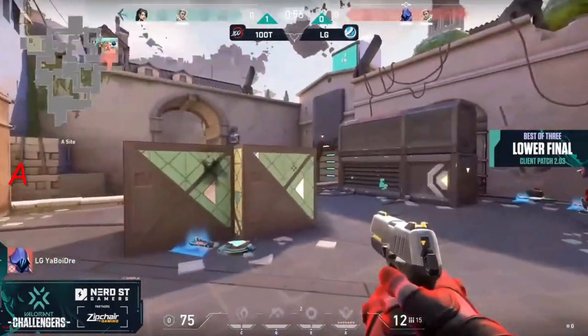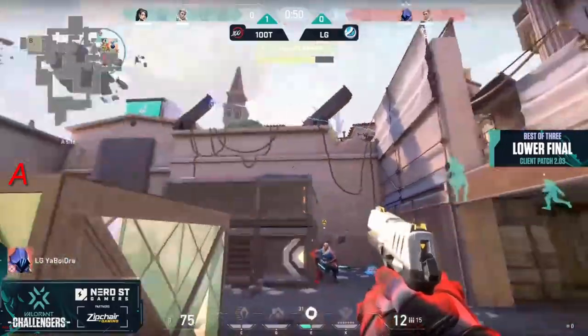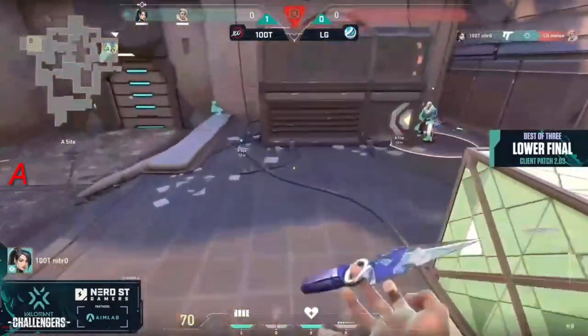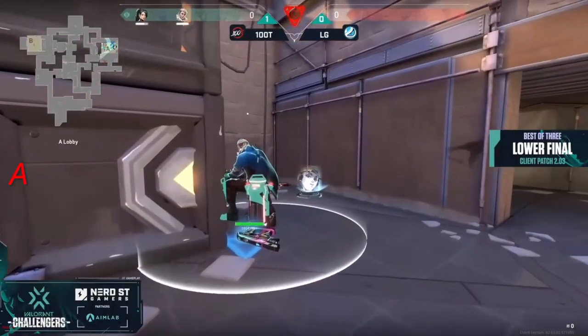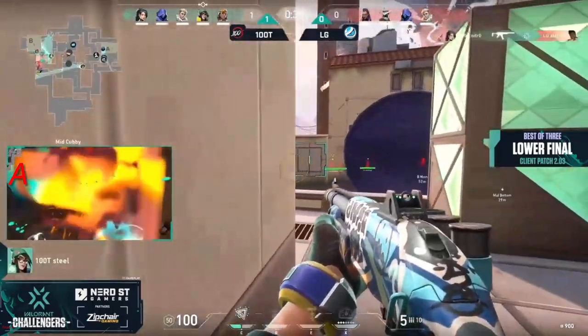Things slow for a moment as we go 2v2 — thankfully moose is alive as well because he's got a lot of utility. The recon coming through, trying to go for the plant. Being covered by dre. Nitro finds the time to get the headshot and will convert onto moose as well, handing over a couple of frenzies. What looked like maybe a heroic round for moose and LG. Hiko will make the rotation over.